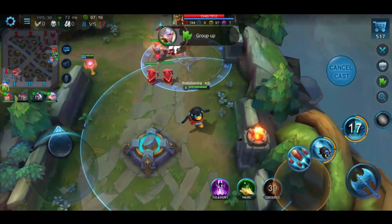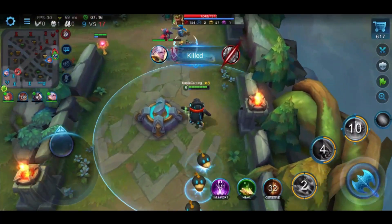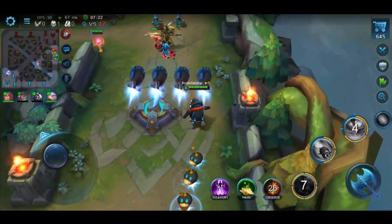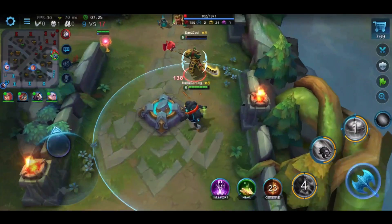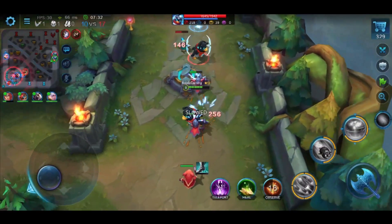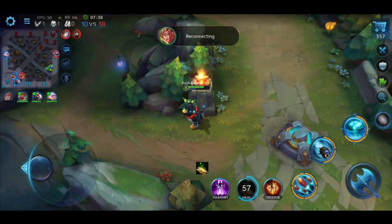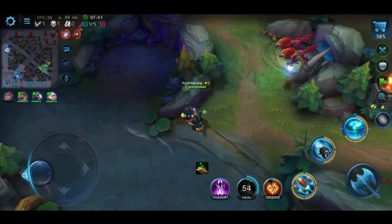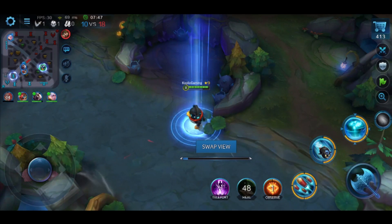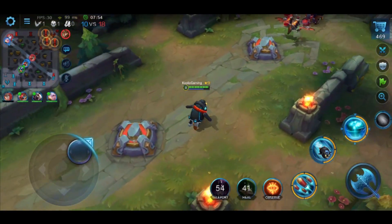I still haven't grabbed my passive ability, which I really need to do — that could be the difference between life and death. I got a kill and my teammate teleported out to help our base. I'm now very low on health and mana and need to pull back. Without bushes to hide in, I can't just duck around a corner and hope the enemy loses track of me — they could easily come around and take me out.